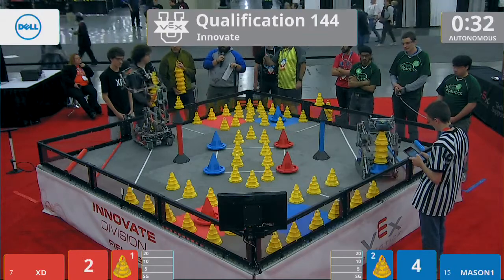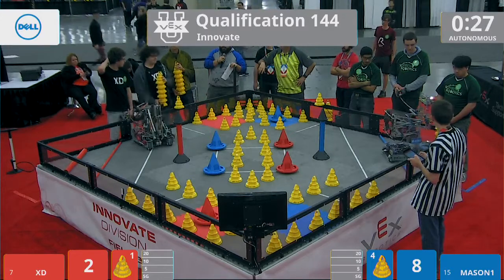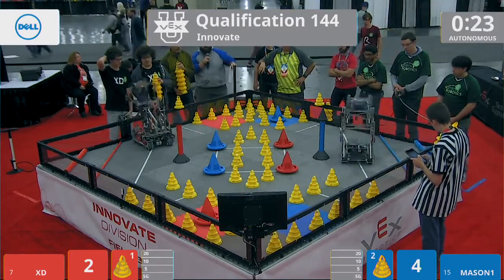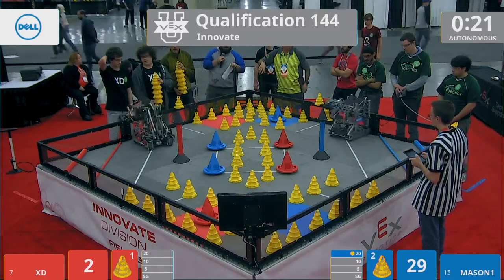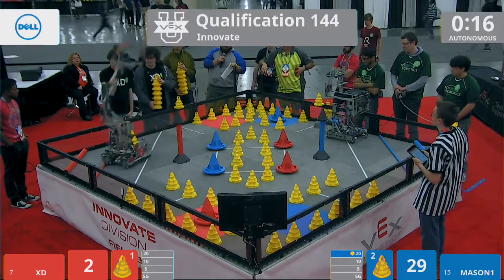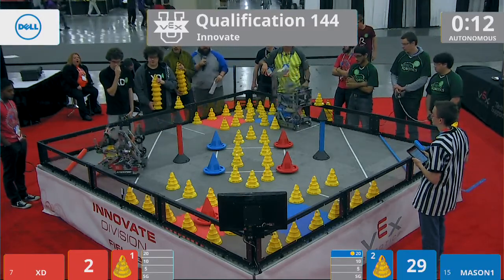Oh no — XD hugely misaligned from there. In the meantime, Mason loses two off their 20-point stack. But XD's entire auto is this ginormous stack that didn't see the line. That's why they stopped there — they used a sensor to see the white line, and they missed it.